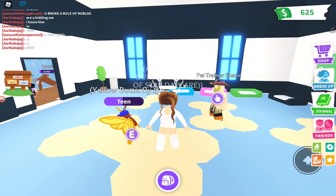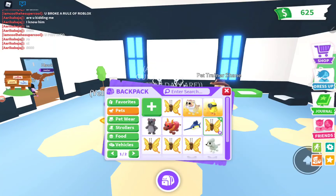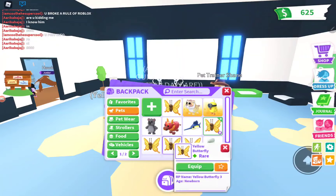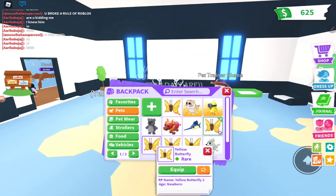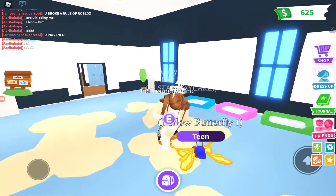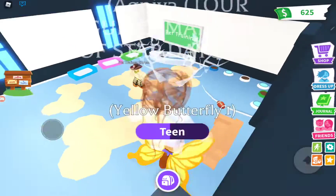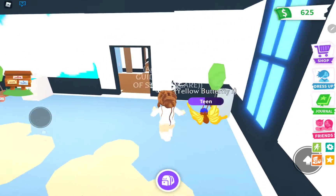So per day, for example, if you're making a neon yellow butterfly, you can age them up with numbers and per day you can full-grow one of the butterflies. But if you have extra time, you can full-grow another butterfly or whatever pet you're working on.